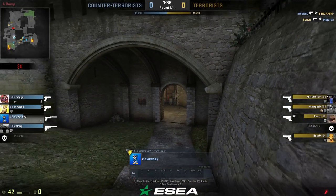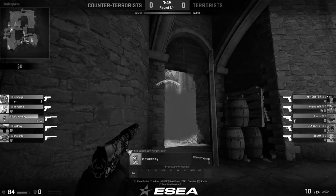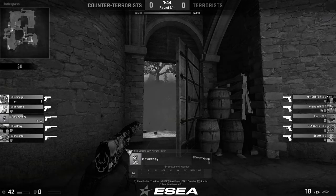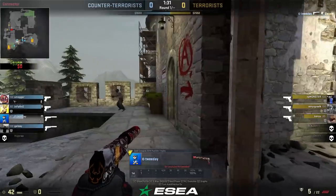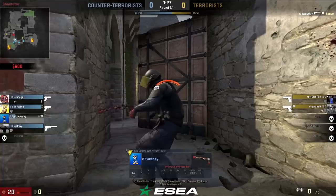I get information, go back immediately, and call out that they are already in connector via drop. As I know the enemies in middle can't be with me yet due to the timing — and possibly them still wondering if I'm close as the smoke is still in middle — I decide to ignore middle completely and take on connector directly. Two quick kills. However, I die because I was too frag-hungry, so I call it greedy. Dying like that will give the terrorists a window to come back into the round.